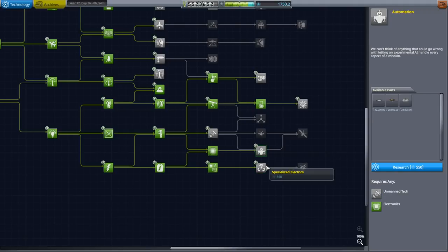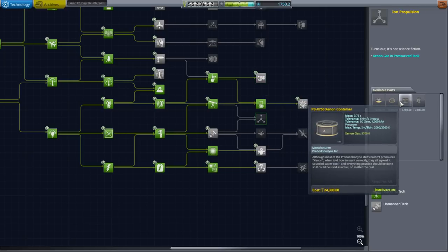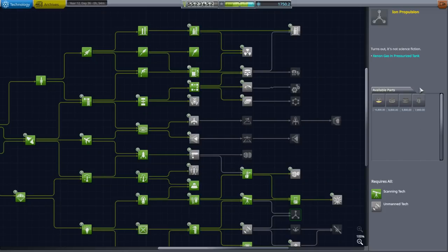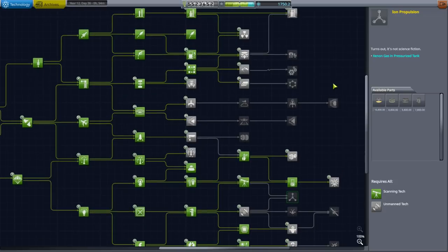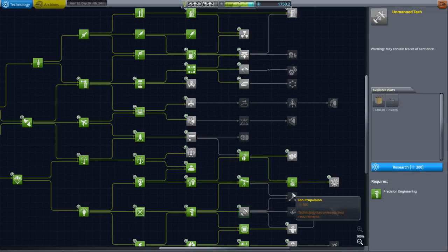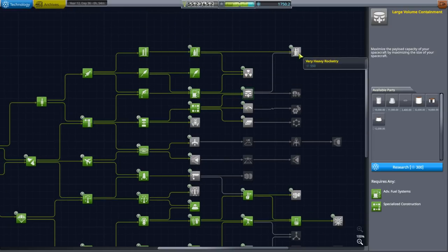I was probably aiming for stuff down here originally, but maybe not so much. Ion engines would be nice — they take a lot of time but if I'm not putting realism overhaul in, they don't take nearly as much time as the real thing. Very expensive of course, but could be used on some sort of transfer craft. They require unmanned tech, so let's see if we can unlock that — that's 850 down there and maybe 850 up there, which is basically all our science.